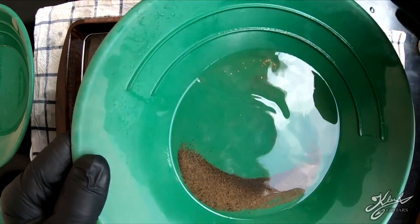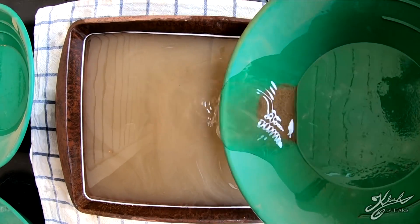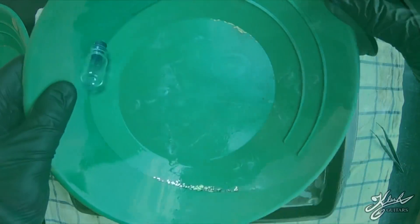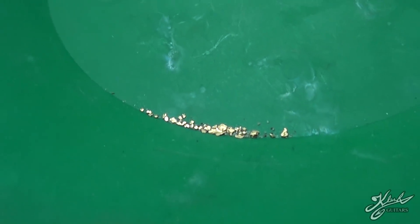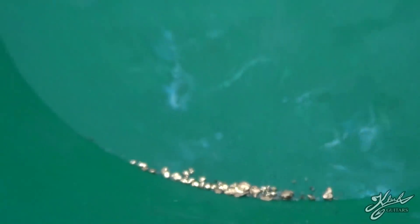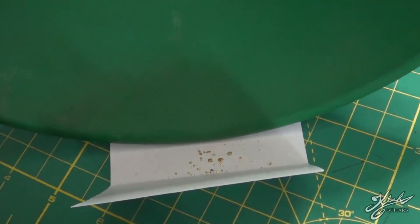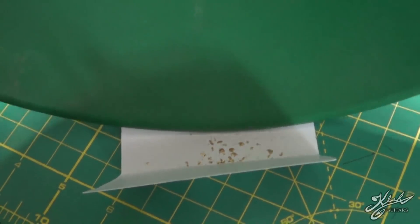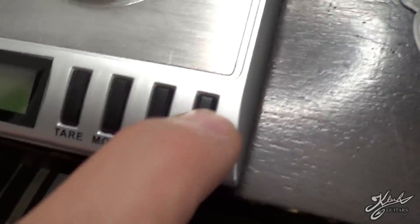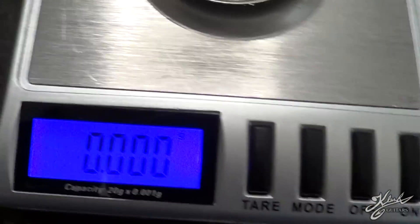I'm just going to separate the black sand from it — pan it very lightly like this, get all the gold up into a corner, dump off all the bad stuff, and we'll dry it out and weigh it up. Before I weigh it, I just want to show another little preview of the gold we got from Poland. Pretty nice — going to go ahead and transfer it over to my little piece of paper.